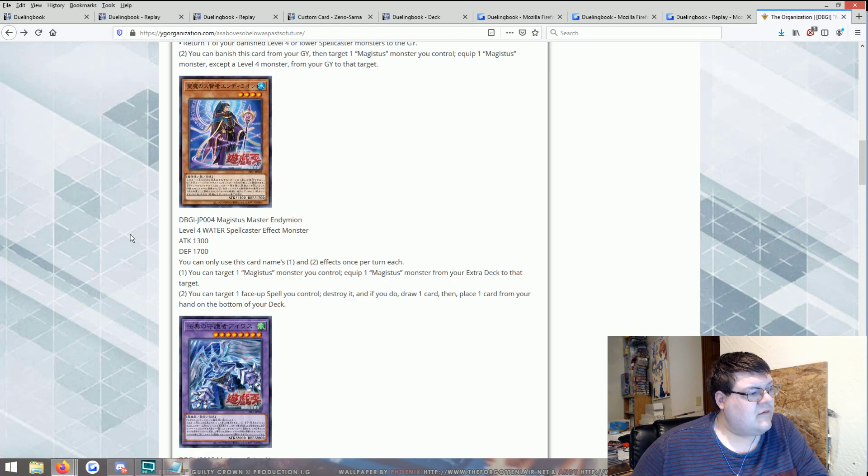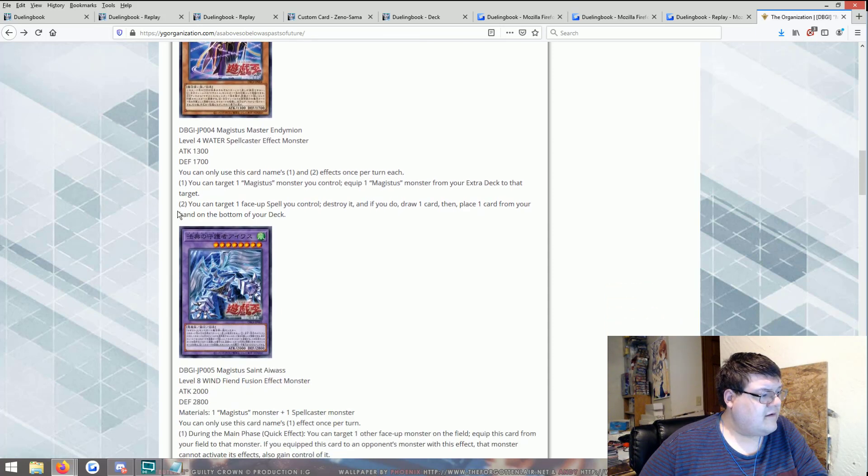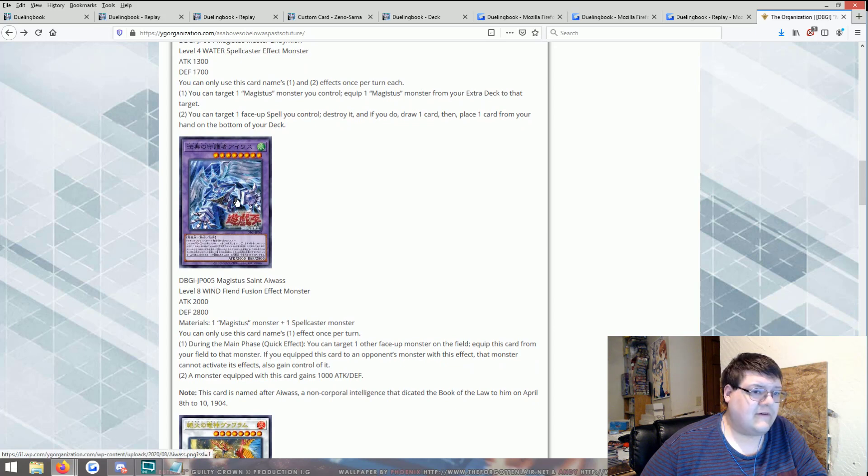You can target one Magistus monster you control and equip one Magistus monster from your extra deck to that target — that's pretty interesting. You can target one face-up spell card you control, destroy it, draw a card, and then place one card from your hand on the bottom of your deck. Would equipping cards count them as equipped spell cards? Yes, they would be counted as equipped spell cards. Still not sure how I feel about the Majestic 12 of the archetype.